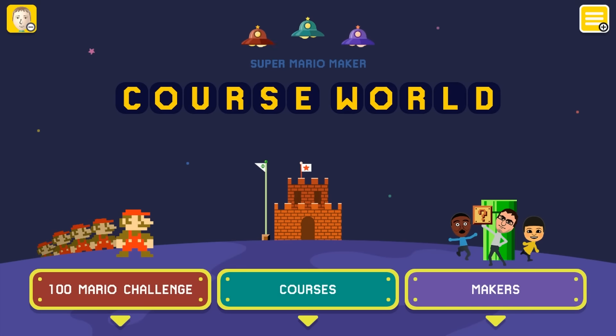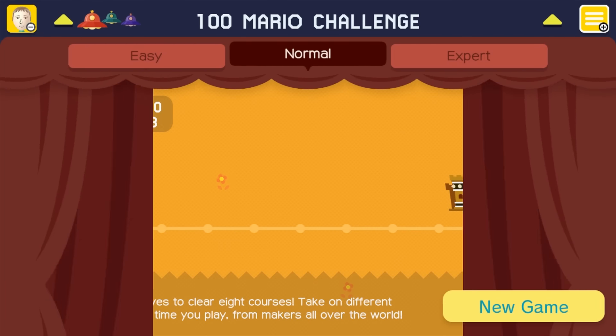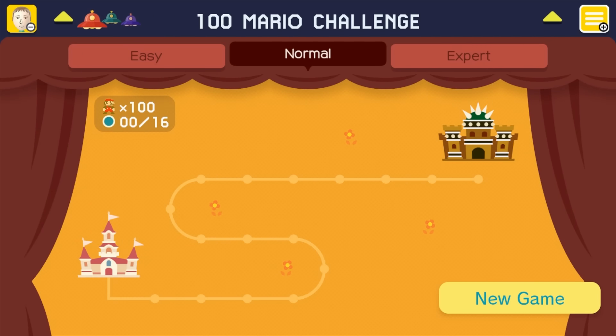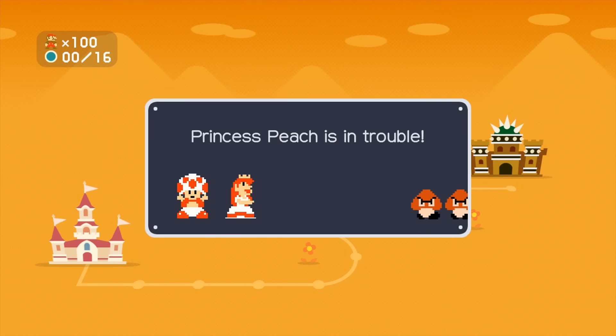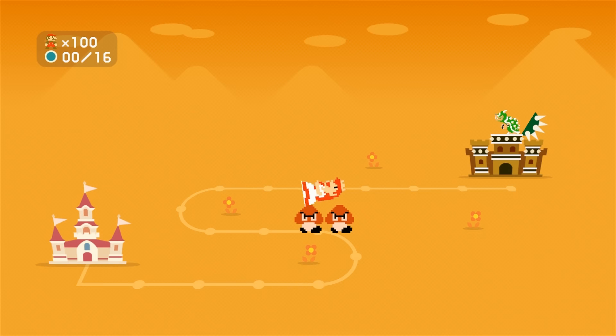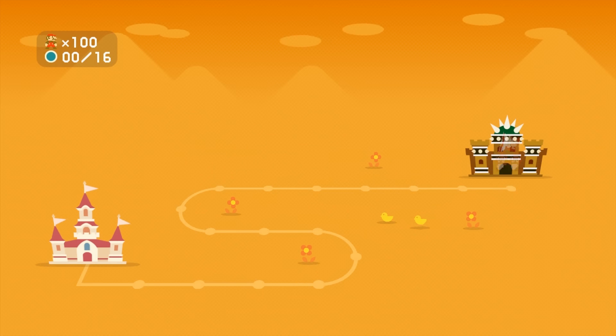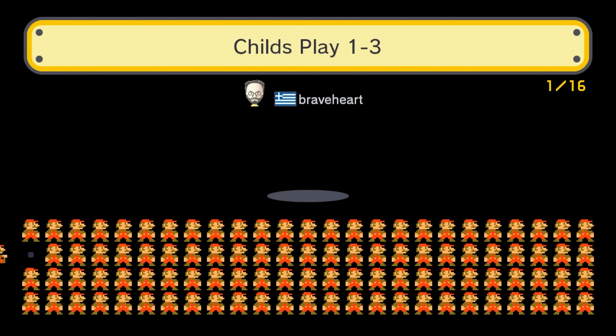What I've really enjoyed in terms of Course World and user-created courses is the 100 Mario Challenge, which basically allows you to choose from easy, normal, and expert. I like normal — it's essentially just like the 10 Mario Challenge except it's pulling levels from the internet. Normal is a nice balance of user-created levels, and it's 100 lives to complete 8, 16, or 32 levels on expert.